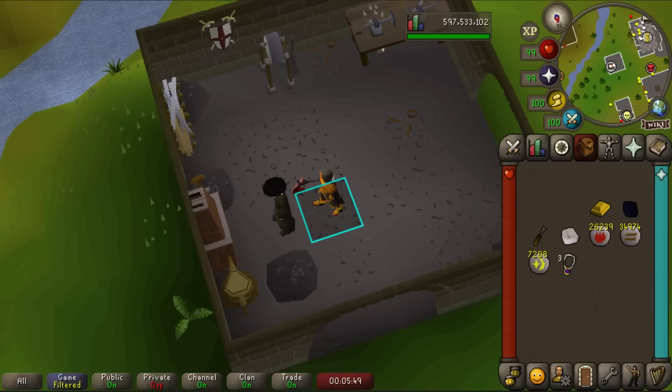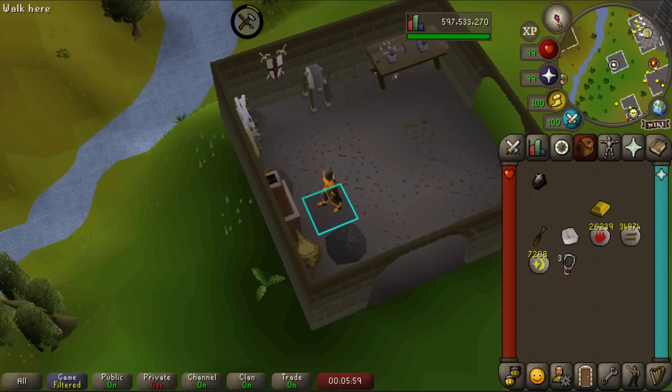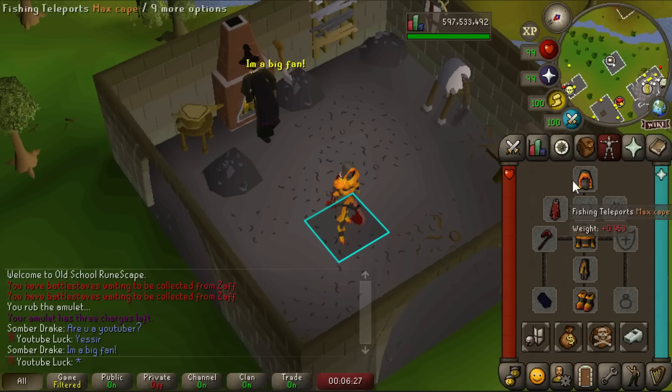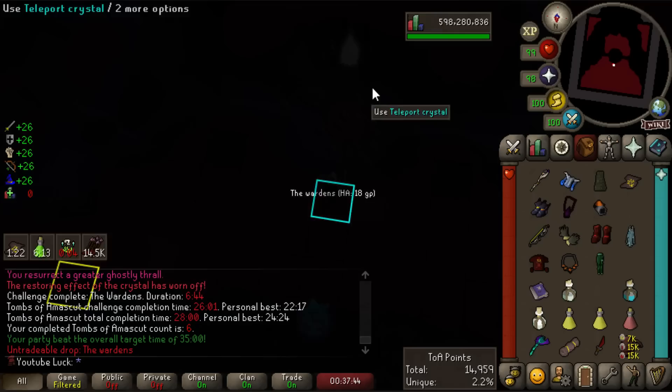I just realized something embarrassing — I've been doing all this Wintertodt without a regen bracelet. I never made one on the hardcore. Let's quickly cut this onyx, make an onyx bracelet, enchant it — boom, onyx regen bracelet. This makes it so I get doubled hitpoints regen, which stacks with the hitpoints cape effect, giving me four HP per minute instead of two. It doesn't sound like much but it really adds up a lot at Wintertodt.